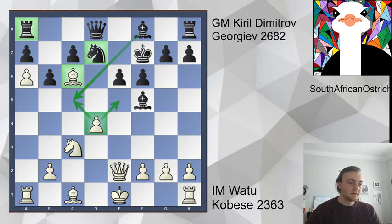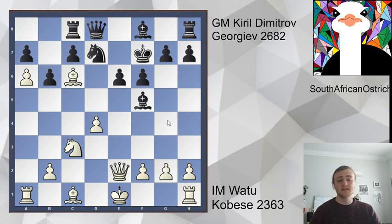And now we see rook c8. He's deciding to hold onto the exchange, and it's actually at this point that he shouldn't have - he should have tried bishop g4 instead, and now he gets crushed. Let's see how.